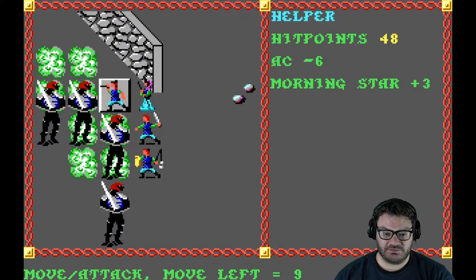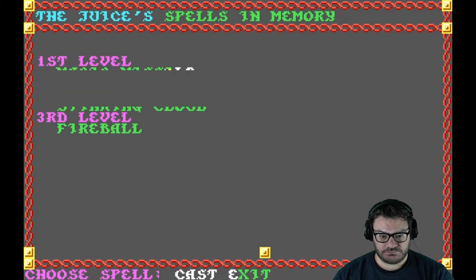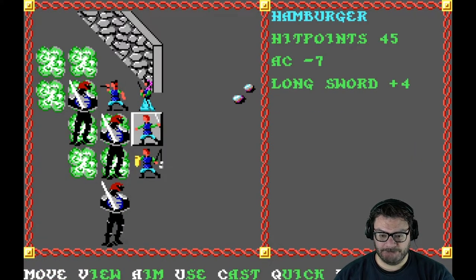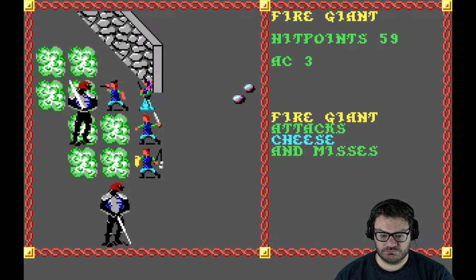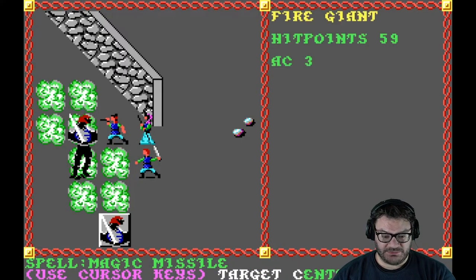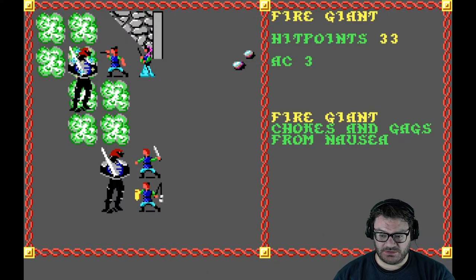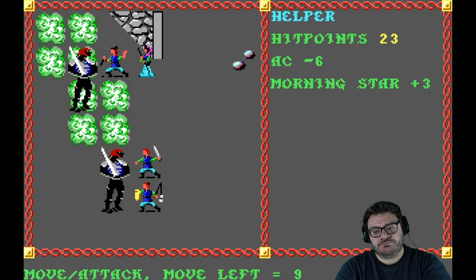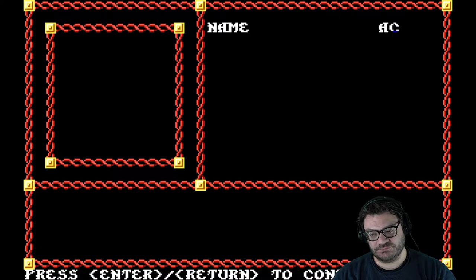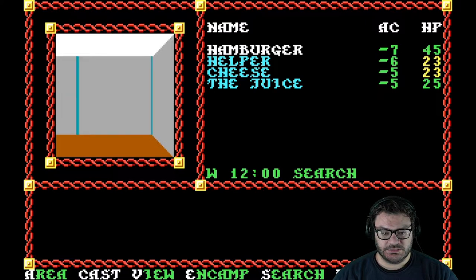But they can hurt you. Magic missile missed — thank heavens. Kevin is low on hit points. Magic missile. Getting lucky that they're missing so much. Lightning bolt also works on them, but I kind of missed my chance to do it. 25 damage — oh my word. We did it. More than half of our hit points gone in one go. Only cash here. Man, that sucked.